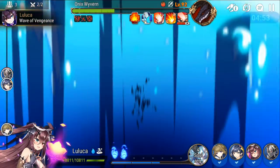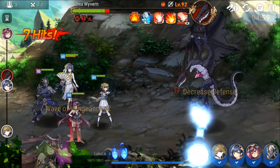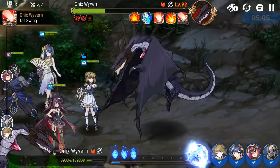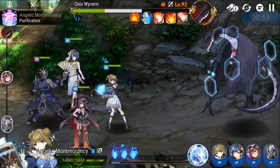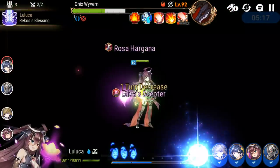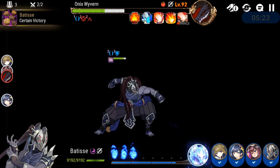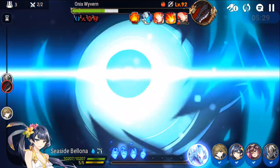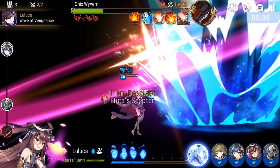Now if we keep the debuffs — which shouldn't be so hard with decent speed — Wyvern is different because he goes more often when we have a dark hero. We need to apply defense break again. Looks like we did miss the attack break with Batiste, which is unfortunate. Batiste is on attack set with a broken set — two pieces of different sets. I wanted to get unity set going but didn't manage to get the stats I wanted, so I went with 100% crit chance and as much crit damage as possible.